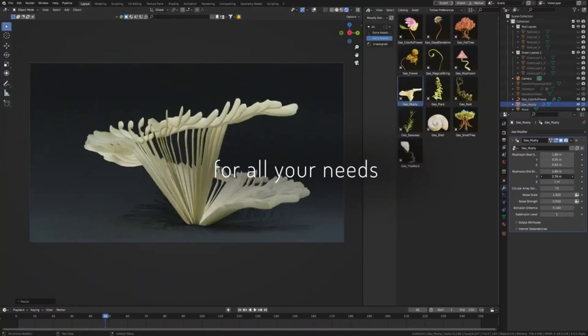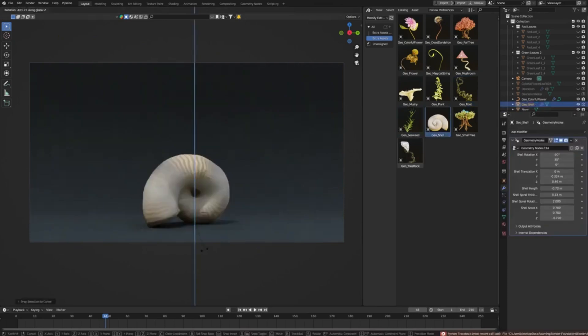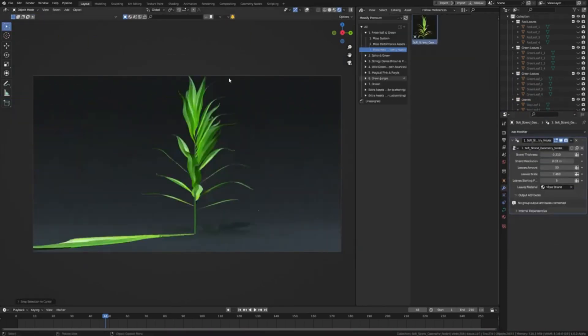Explore enchanting biomes, from the dense, magical forests full of mystical moss strands and mushrooms, to vibrant oceanic settings with algae and seaweed.